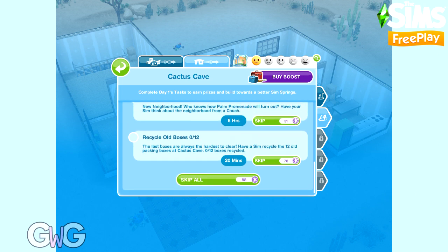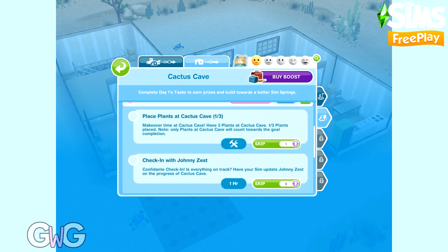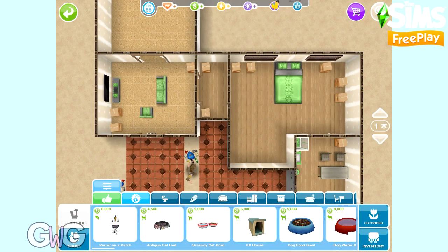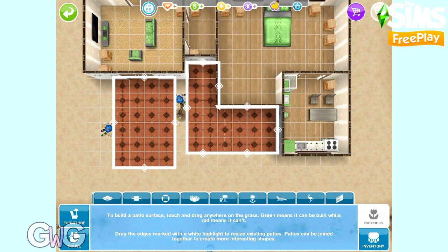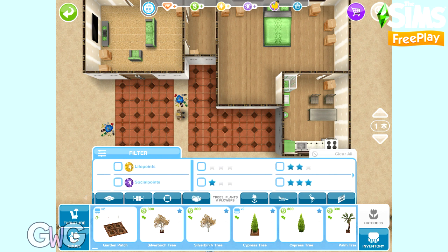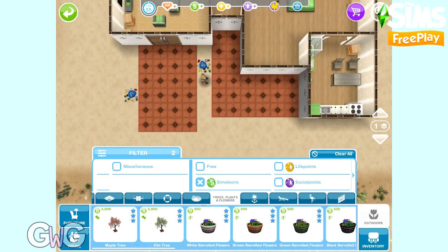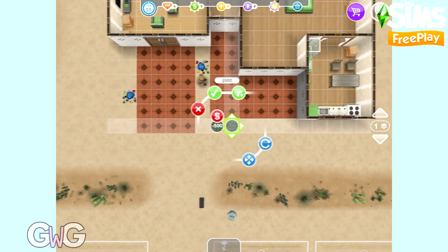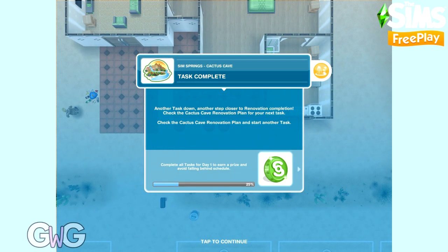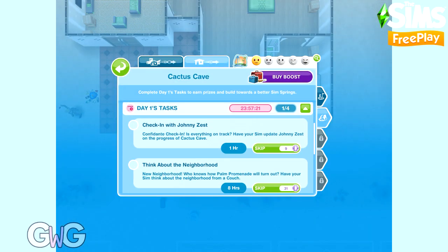Let's get started with the first task. Firstly, we're going to place plants at Cactus Cave. Head to buy mode, go to the outdoor section and then trees, plants and flowers. It's great that we've got the filter system now — I can filter straight to three-star plants that cost simoleons and find the white barrelled flowers instantly. These cost 500 each, and we all know three-star items make tasks complete quicker.